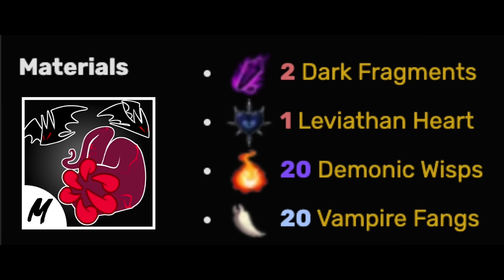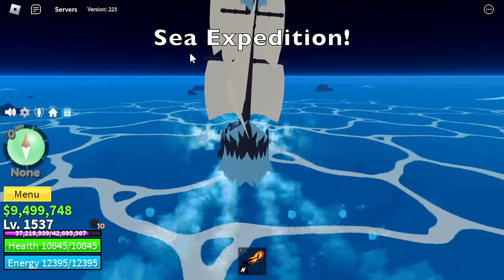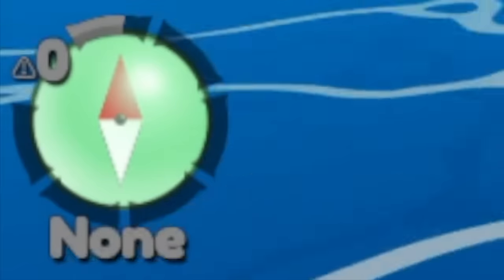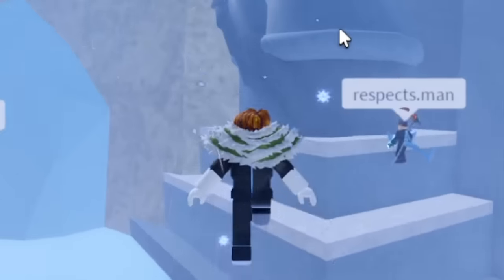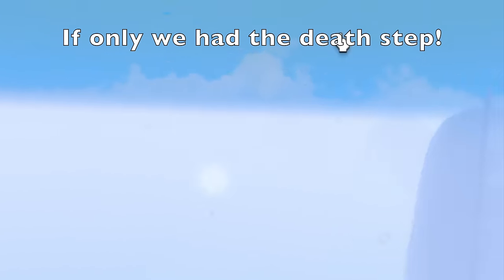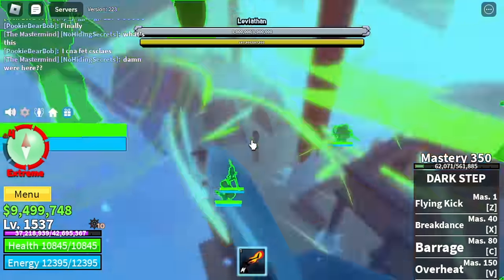What is next on the list is the Leviathan. You need to do a Sea Expedition with other players — a minimum of 5 players. You can't do this solo. Imagine, level 1537 doing Sea Expeditions. Also, you need to head to the level 6 area — that is the only area where you can find the Ice Dimension. Shout out to everyone who helped me on this journey.